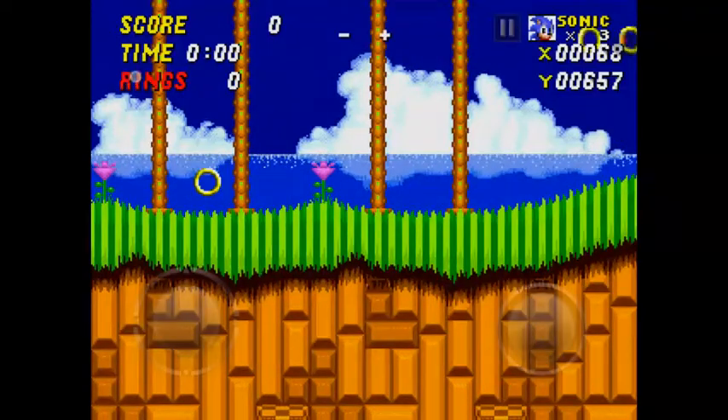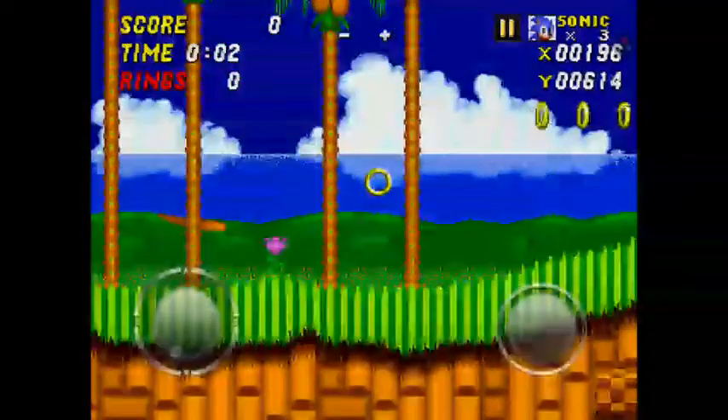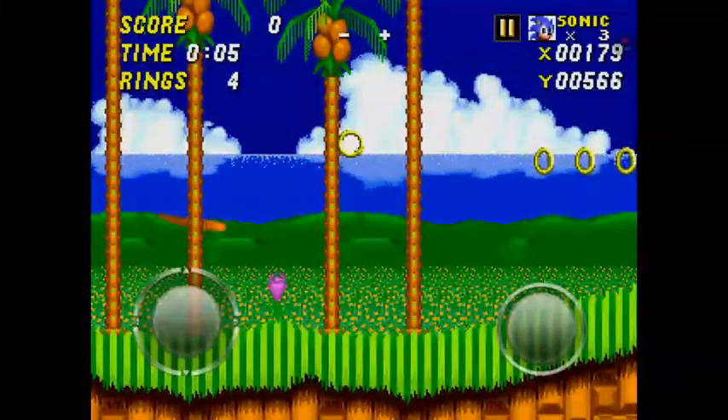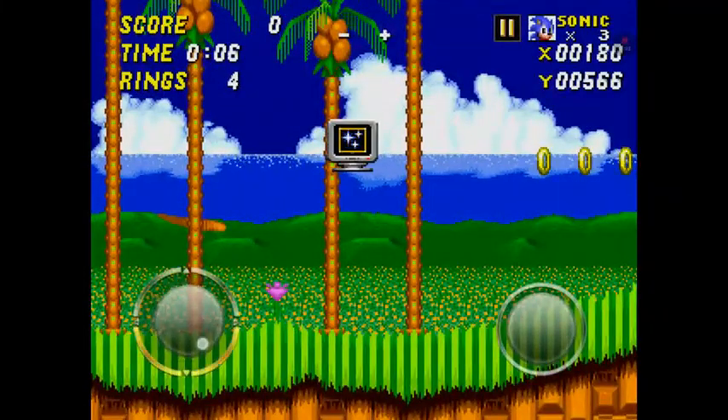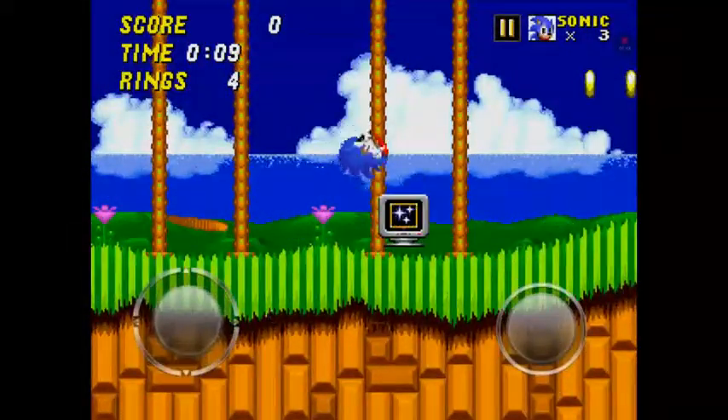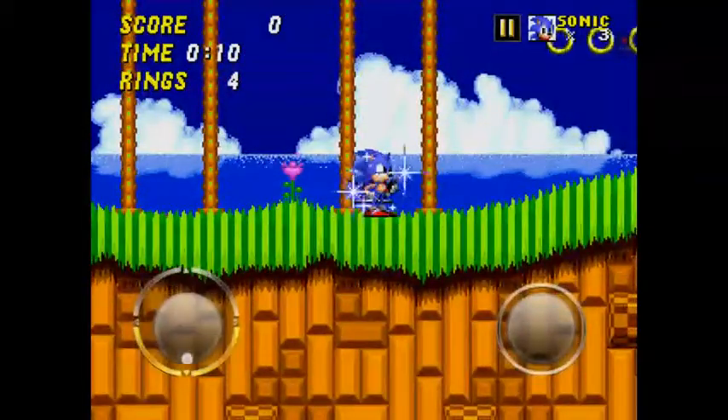You have to press the rings button and then you can fly around and place objects — and much more, like enemies and stuff. You can place an invincibility item and get invincibility.